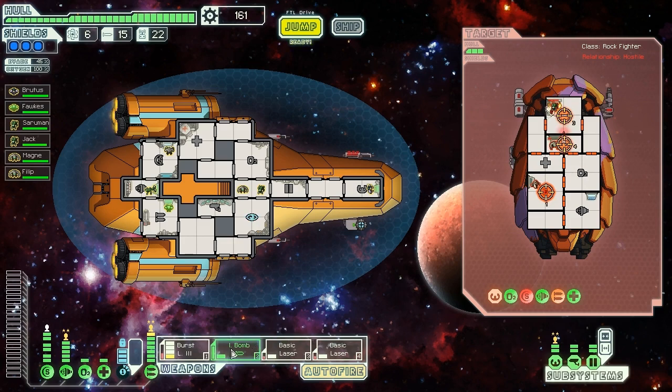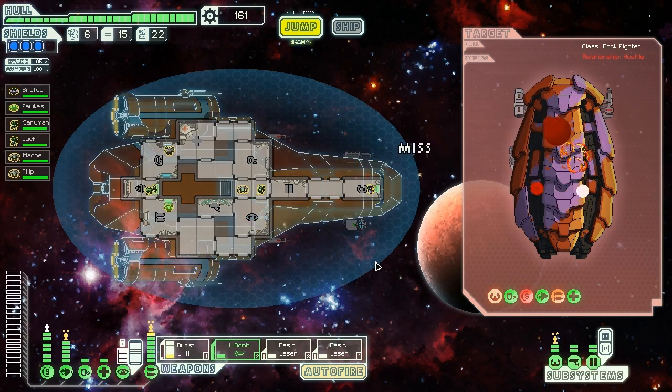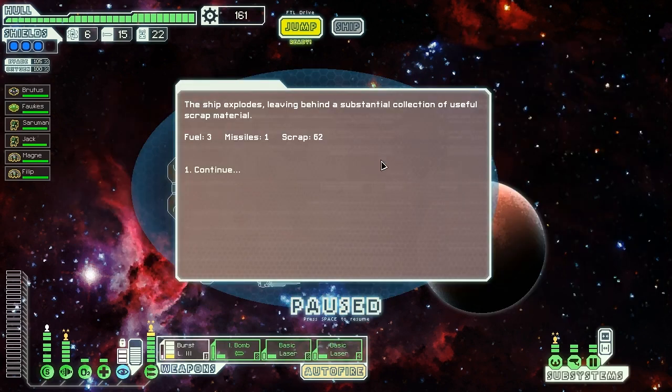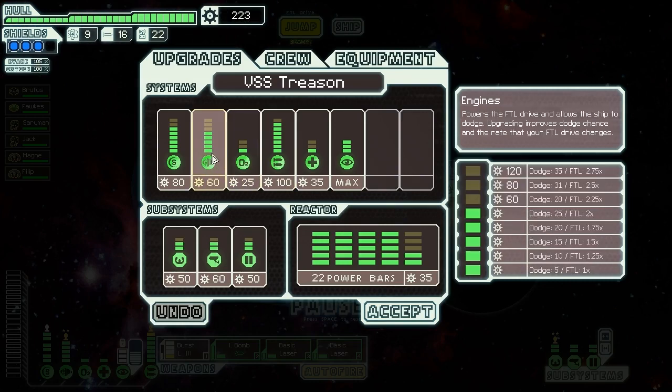Do some damage — we should be able to cloak before their next hull missile fires, which would be nice, if they even get to fire it again. Just before we kill them they get to fire it again. I think we actually shot the missile out of the air right there. Giving us three fuel, one missile, and 62 scrap.